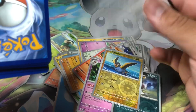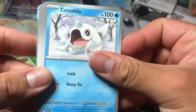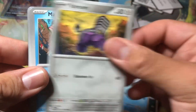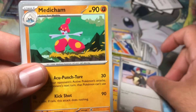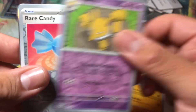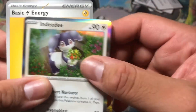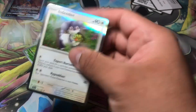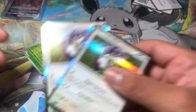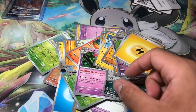Magikarp, Magnemite, Stonjourner, Penny, Medicham — and whoa, no Rare Candy, but another Miraidon EX! That's the second one already — we're doubling up! That's crazy for a holo. We're gonna be opening more, so stay tuned. Hit the like button, subscribe, and we'll definitely see you on the next one.